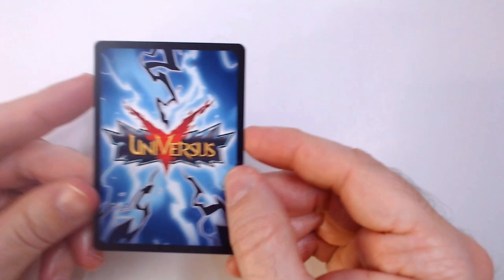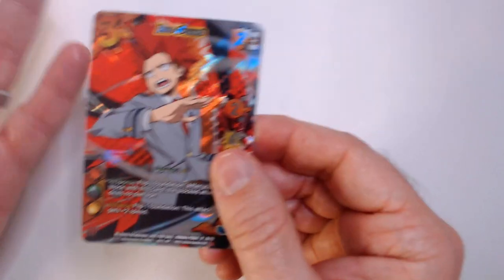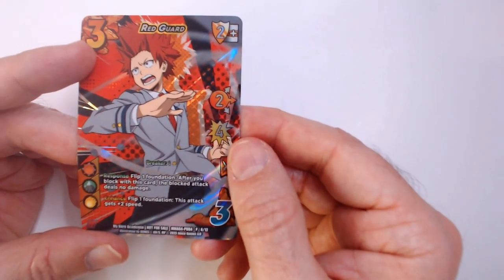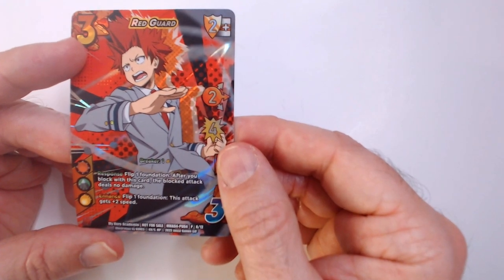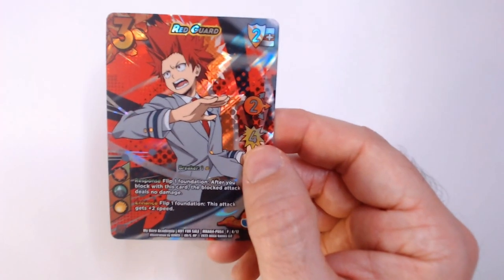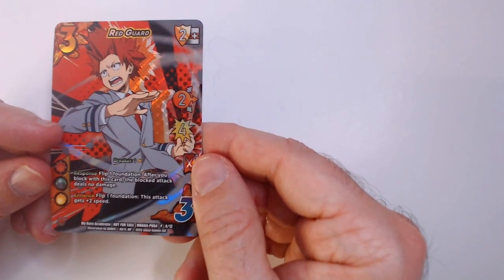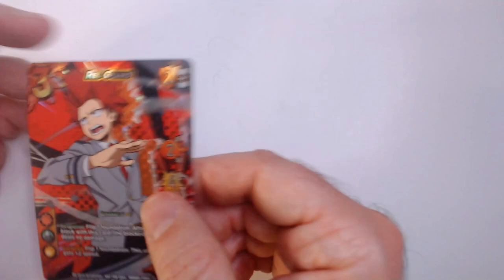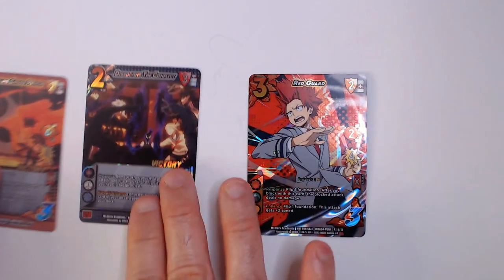Now series four. It's a little rough — I thought it was a character card because of the big character art, but it is not. It's Red Guard — it is an attack, two-end, four damage. Response: flip one foundation; after you block with this card, the blocked attack deals no damage. This game's throws do damage even if you block them, so this card will stop that. Flip one foundation: this attack gets plus two speed, bringing it back up to four — then of course you'll do other things to make it even bigger.